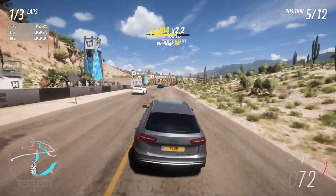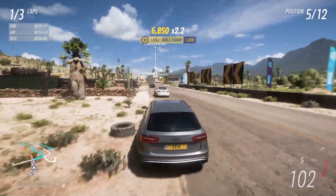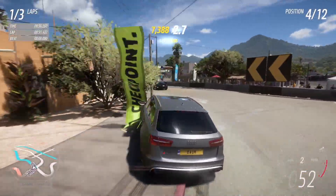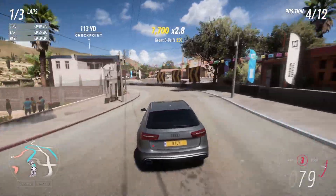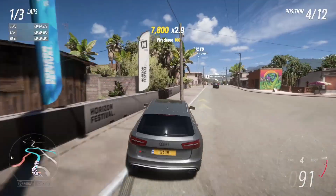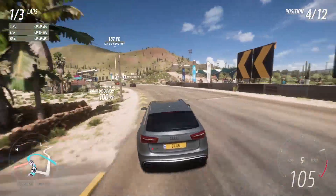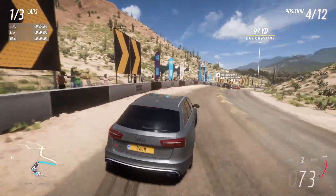We messed that guy's roof up real bad just sliding into him like that. I wish there was a way to change the damage for the Drivatars as well, because it can really ruin some screenshots. At least in Horizon 4, there was an option to reset cosmetic damage, but it didn't do it on the Drivatars — so there'd be times where they'd be damaged and kind of mess up a screenshot that would have otherwise looked pretty cool.